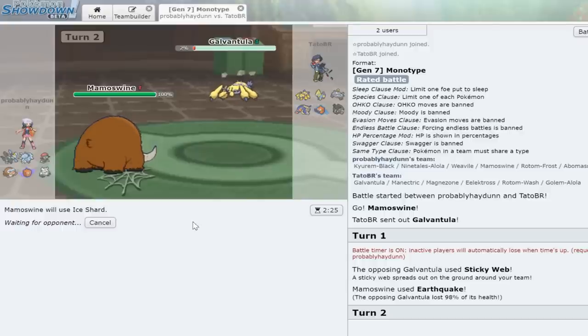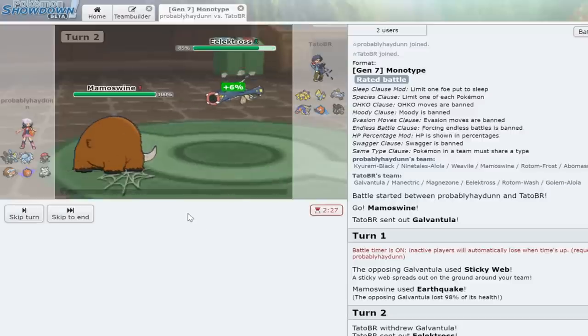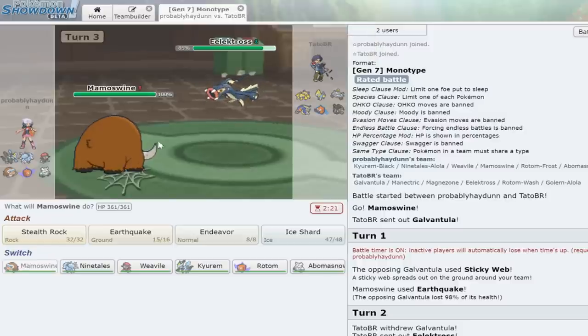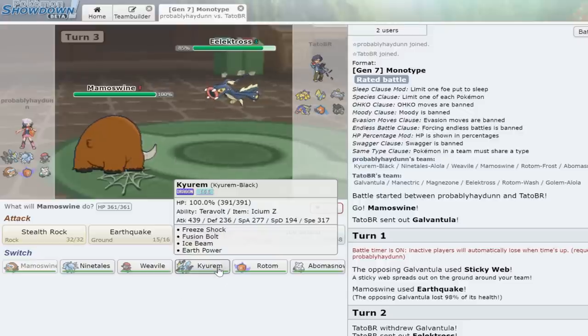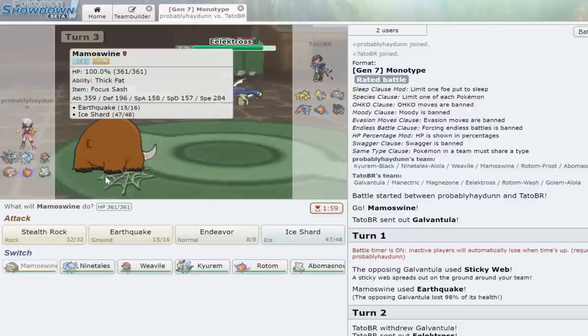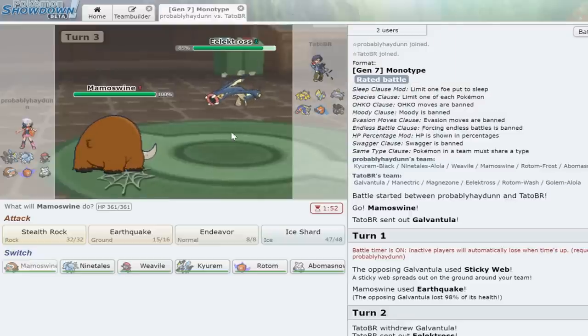Now we can just Ice Shard this away unless he wants to save it, in which case we could set up some Stealth Rock. He's actually going to switch out — goes into Electross on the Ice Shard, which is a decent play. At this point it's not going to knock me down to my sash with a Giga Drain, but I think it's in my best interest to think about what to switch into. I haven't played with this team at all so it's going to be a learning process.